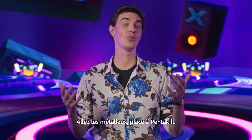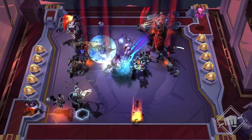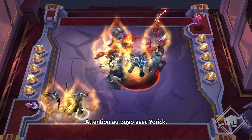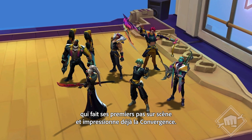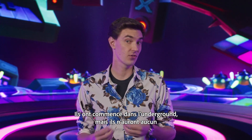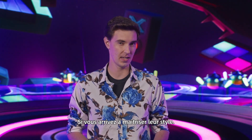Alright, metalheads, Pentakill's up next. Pentakill members have damage reduction and bonus damage that increases as they score kills. And if your team manages to get a Pentakill, then their bonuses will increase again. Just be careful in Yorick's mosh pit. Then there's Heartsteel, fresh off their debut and already making their mark on the Convergence. These guys are ready to bring the energy and do whatever it takes for their fans — they may have started out underground, but they're able to take you to the top of the charts if you can conquer their risky style.